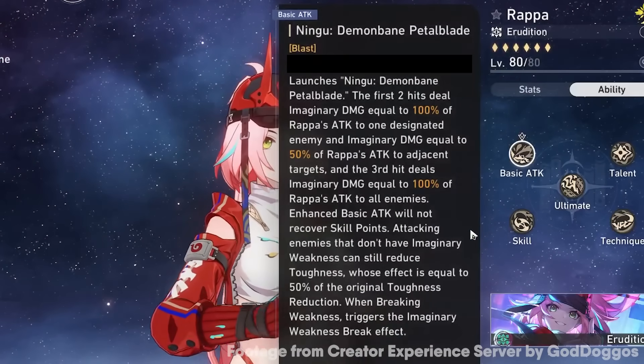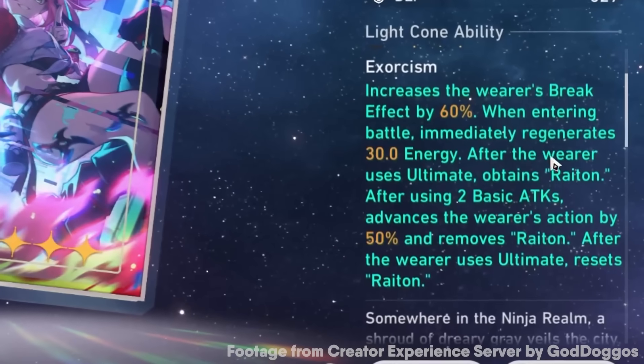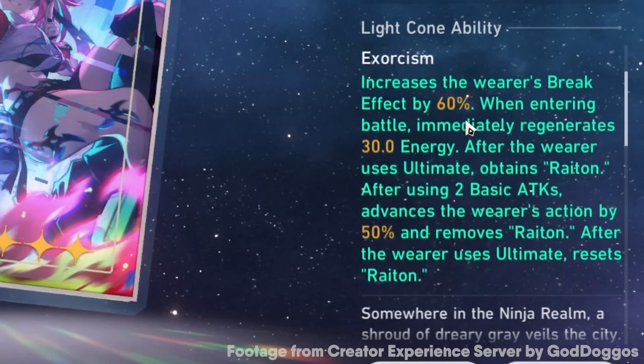Here are the basics, and this will be the enhanced basic, which is your bread and butter. This will be the information on the light cone, which as usual has an insane main stat — that's crazy. And on top of that, it's a lot more, you know, fanatics going on, so it's a pretty good light cone.